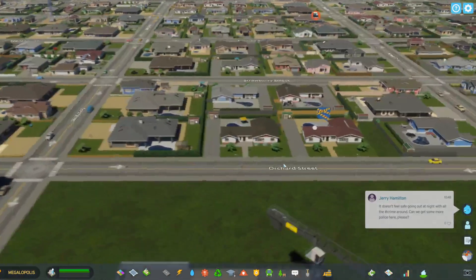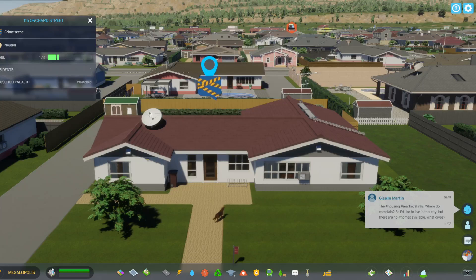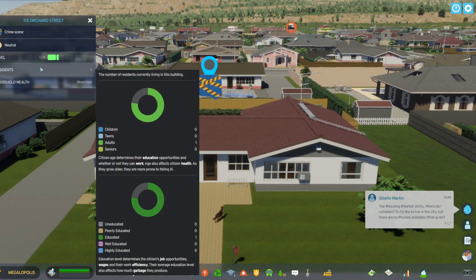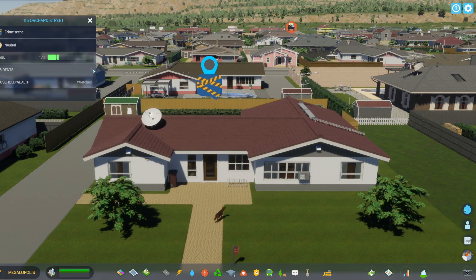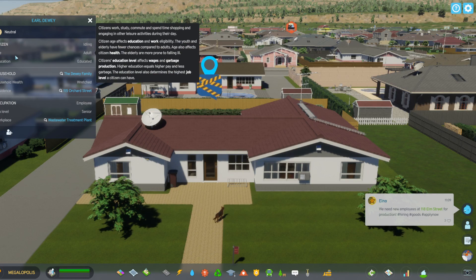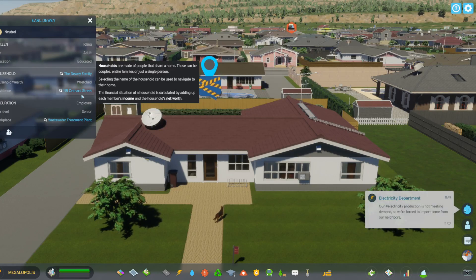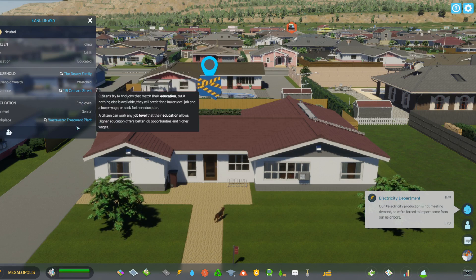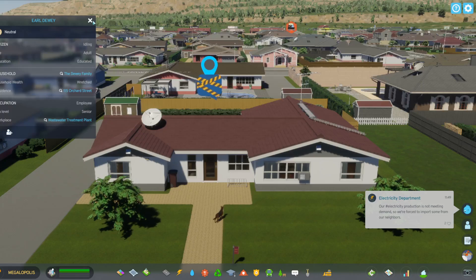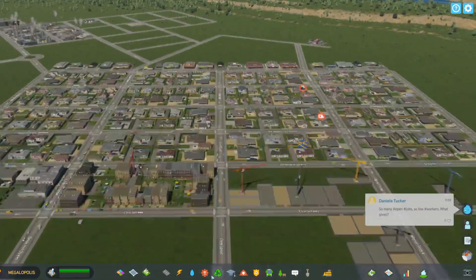Look at this — somebody had a crime scene at their house. I wonder who lives here. An adult — they're educated, they just moved in, they're very poor. They're an employee, and they work at the waste treatment plant. That's a nice house though — look at the dog out front!